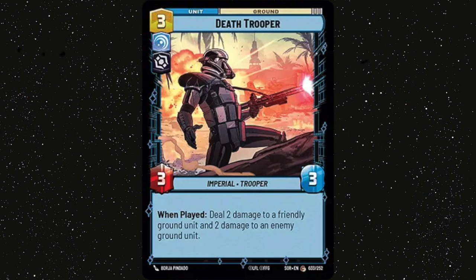Death Trooper — this is such a good card. I like to think of it as a 3/1 that deals 2 damage to an opponent's ground unit, because most of the time you're going to be pinging the Death Trooper itself. There are a few exceptions — sometimes it's beneficial to ping a Super Laser Tech to get the extra resource — but most of the time I think you're going to be doing the damage to itself.